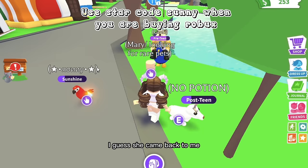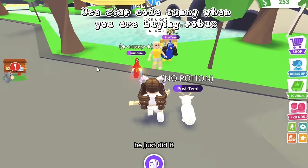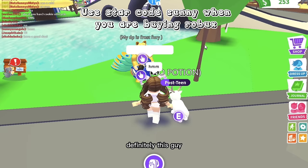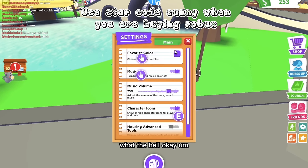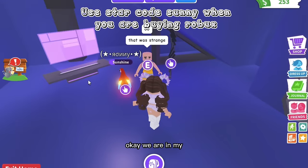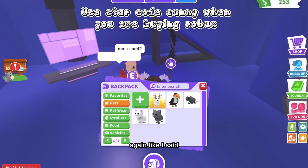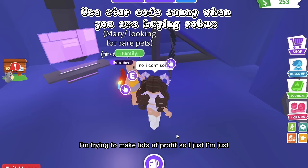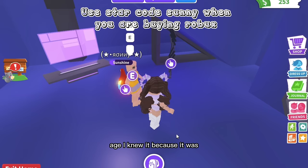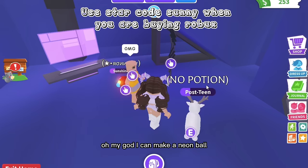She came back to me. Someone keeps flinging us — it's definitely this one guy because she got flung too. I'm just going to create a family and tell her to teleport to my house. We're in my house now — she said 'that was strange.' She asked me to add, but I said no because I'm trying to make lots of profit. She then asked for the 'age' pet — three letters, I think that's it — so I took it out.